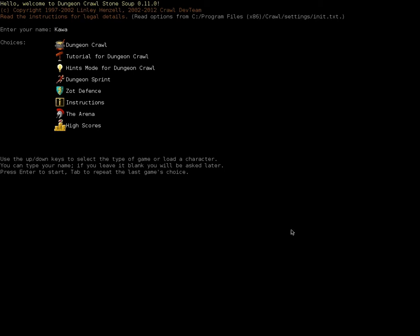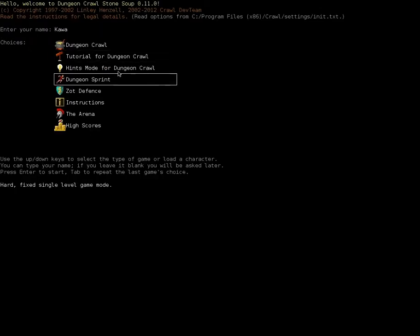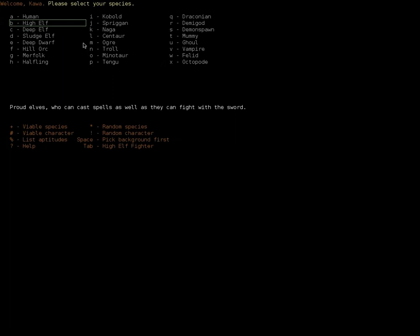We finished the tutorial last time, and now we're actually starting the game. I was going to keep hints mode on, but no — no hints mode. We're going to go with the main game, because I have a build in mind, and it's not one of the three hint versions.